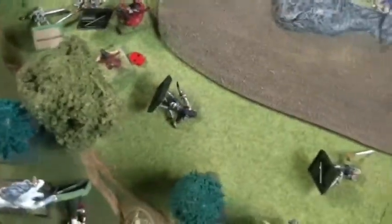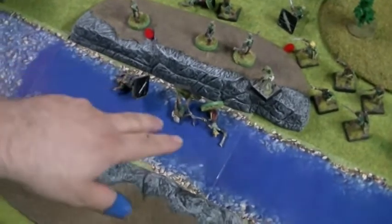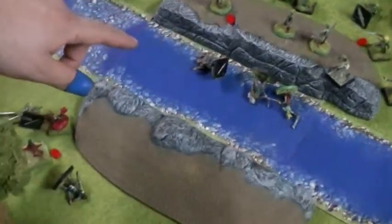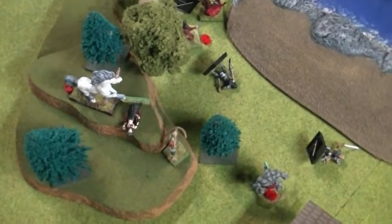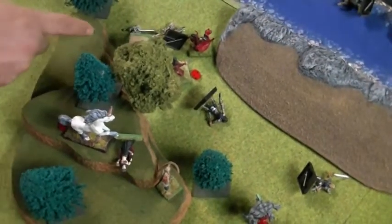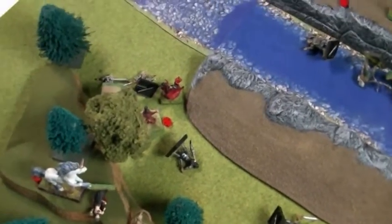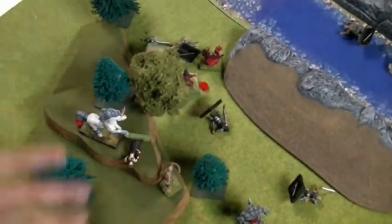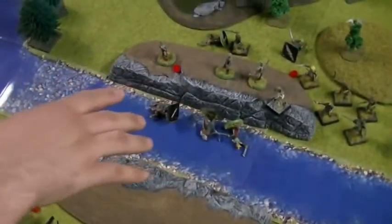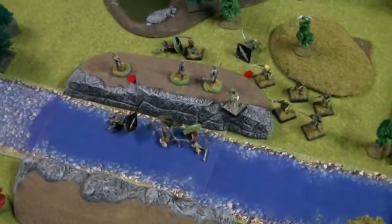Phil went next with the main unit. Selwyn and the two archers fired in and put another arrow into Naomi. Phil took a couple shots at the vampires and missed. The warriors positioned themselves on top of the hill to get a better spread — and to get firebombed, yeah.